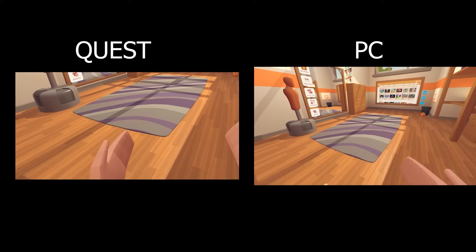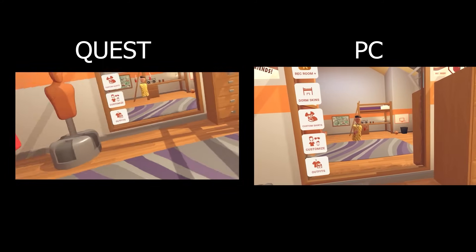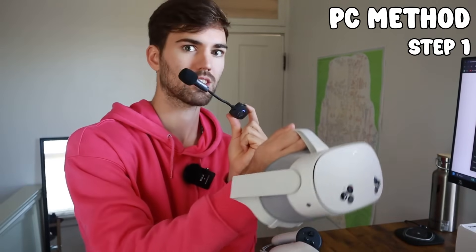For example, Rec Room looks way better on the PC. You can see the difference between the PC version and the regular Quest version.